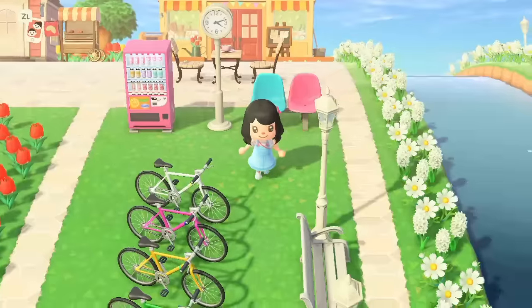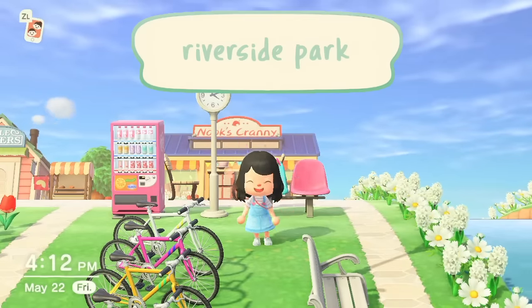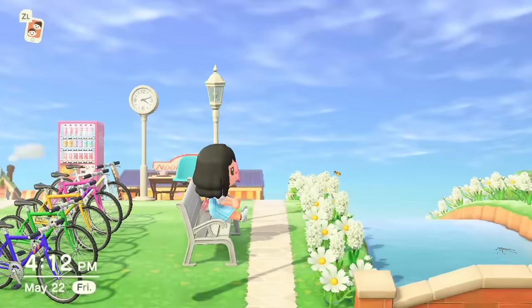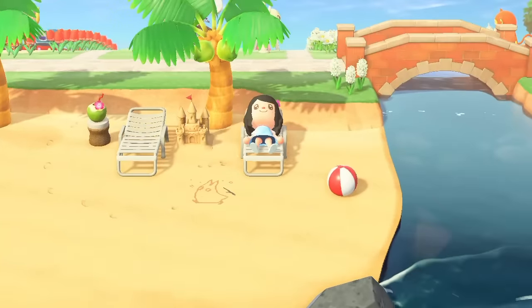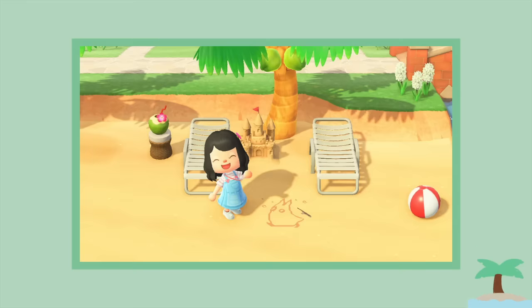And then right below we have my riverside park area. This was inspired by Governor's Island, which is one of my favorite places here in New York. I love just biking along the riverside. And then down here we have a little beach area with some lounge chairs, a sandcastle, and this Totoro in the sand — so cute!